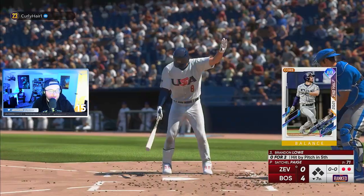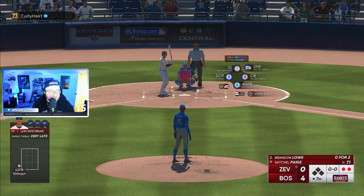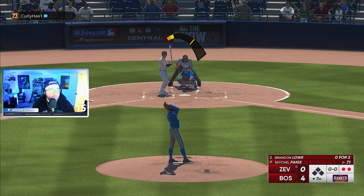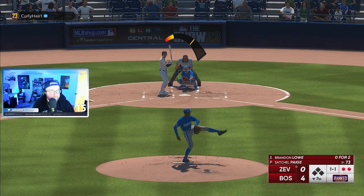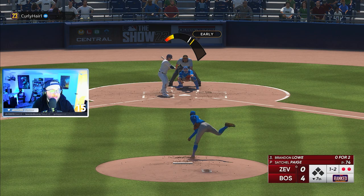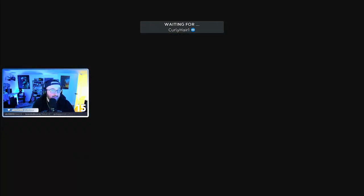Two hitters, two pitches, two outs. Let's see if we can end Satchel Paige's day on a high note. His energy is depleted but keep hammering the fastball on the inside. Now we're going outside because we've been hammering the inside — low and outside, and bam! Satchel Paige, have yourself a day. I believe that's seven Ks on the day.